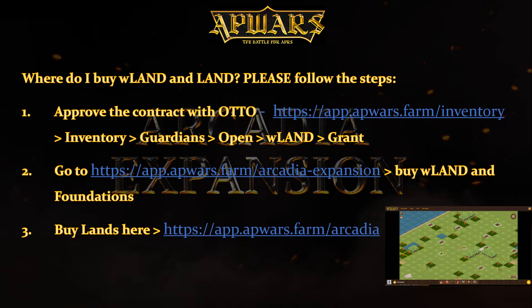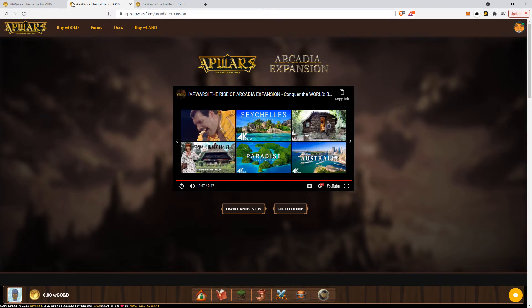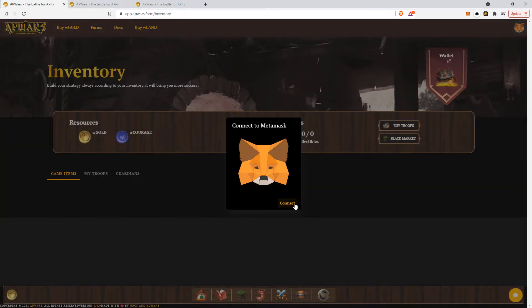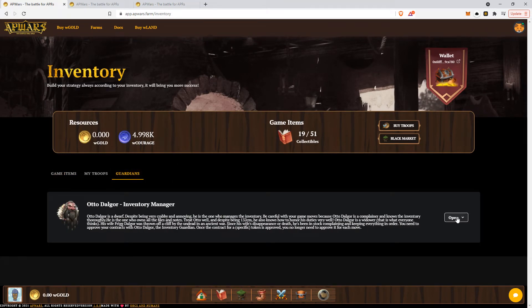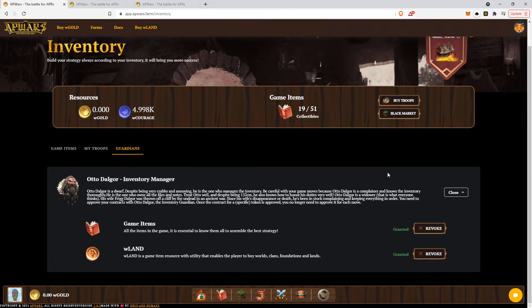You can now approve your contract with Otto. Otto is the figure who will take care of your inventory. Here in App Wars, you just have to click on this link to access your lands. You'll click on the link, open inventory, and find the Guardians. Then you go there and accept — basically, you will be granting Otto the ability to collect game items and more land.